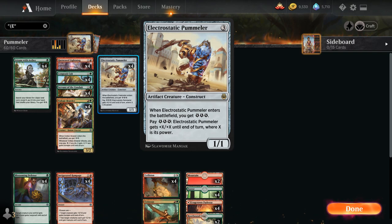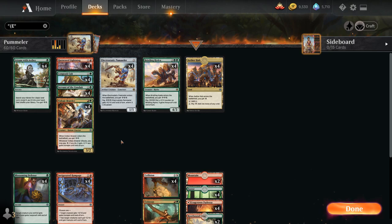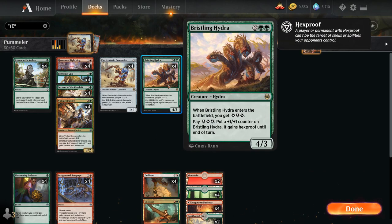We also sometimes want to play the pummeler and have 1 mana backup to potentially cast Blossoming Defense to protect it, as this gives +2/+2 and Hexproof. If we're expecting lots of removal from the opponent we might want to slow play it and make sure we can protect our key creature. At 4 mana we've got Bristling Hydra, a 4/3 that generates 3 energy when it enters the battlefield, and we can spend 3 energy to put a +1/+1 counter on it and it gains Hexproof until end of turn — built-in protection making it a great recipient of our pump spells.